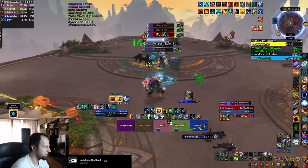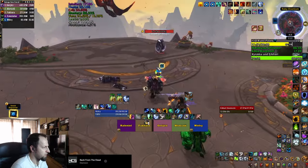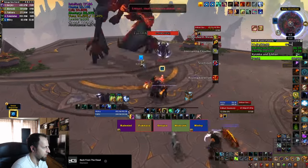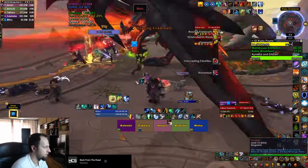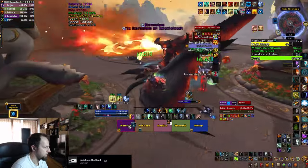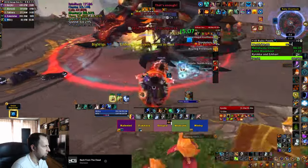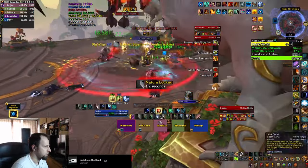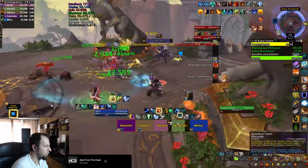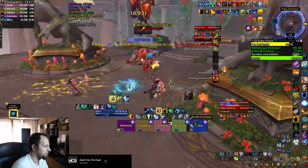The last boss starts in Phase 1 where you fight Kuraka the big dragon and Erkart separately. Throughout the fight Erkart casts Cloudburst, which does AoE damage and silences you if you're casting, so keep an eye on that. He also Storm Slams your tank, which deals a bunch of damage and leaves a debuff that increases damage taken for 30 seconds — make sure to keep dispelling that.